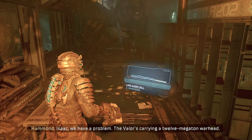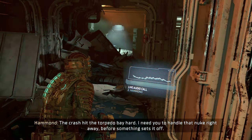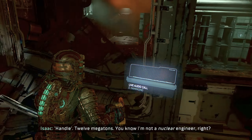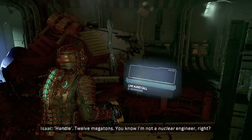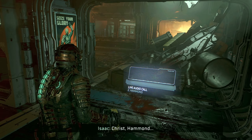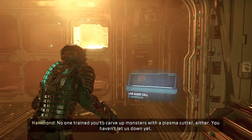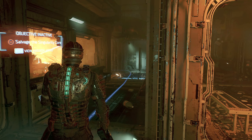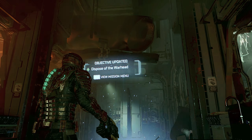I think we have a problem. The Valor's carrying a 12 megaton warhead - the crash hit the torpedo bay hard. I need you to handle that nuke right away before something sets it off. Handle 12 megatons? You know I'm not a nuclear engineer, right? I don't need you to be - just stabilize the warhead and eject it away from the Ishimura. Christ, Hammond - no one trained you to carve up monsters with a plasma cutter either. You haven't let us down yet.